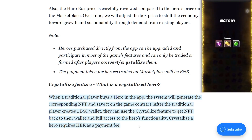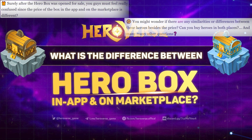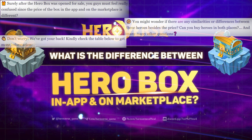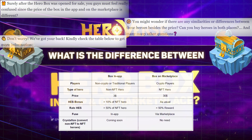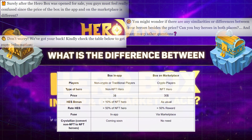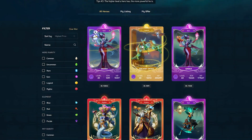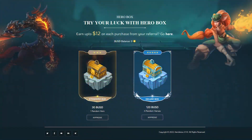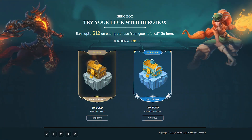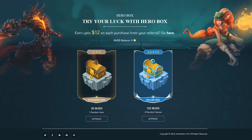Hero Crystallization requires HER as a payment. Heroverse is truly a unique game in that traditional players can also play it. Non-crypto players can now easily access the game by purchasing a hero box directly from the Heroverse app for a low price — $2.99 per box — then play and earn. You can use the HER token to purchase on the marketplace and also receive a hero reward by staking your tokens. You can also buy standard and deluxe boxes for $30 and $120 to get from 1 to 4 heroes.